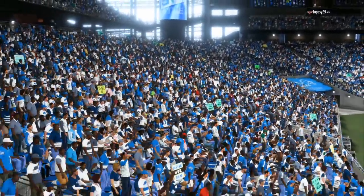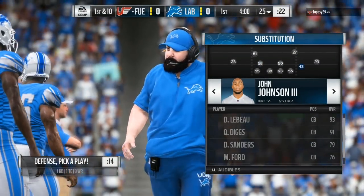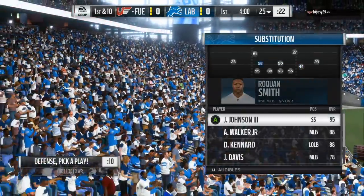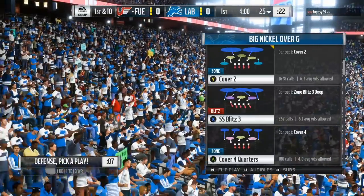I'm about to show you how to completely shut down any kind of bunch formation and their route combos. We are in the Big Nickel Over G right now, and you can stay in the Cover 2.